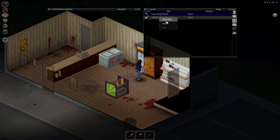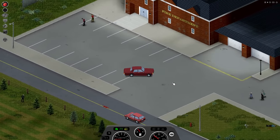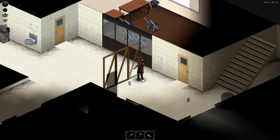Rosewood is next up on our little tour of Project Zomboid real estate, and honestly this area of the map is just fantastic for bases. There's a whole bunch of them here, but for the purpose of keeping this video relatively compact I'll choose the two that I like the most. I'll likely do another video in the future with even more base locations.